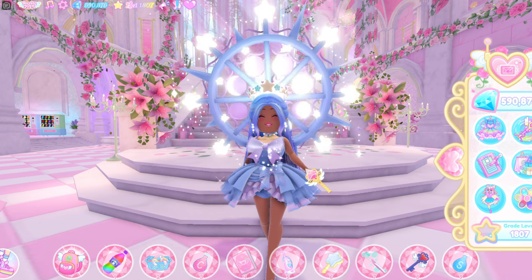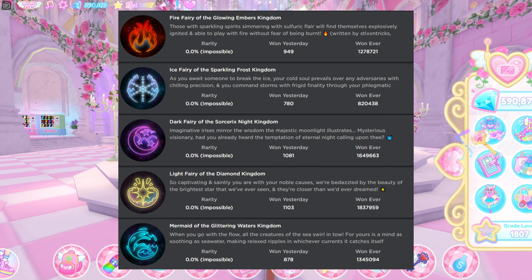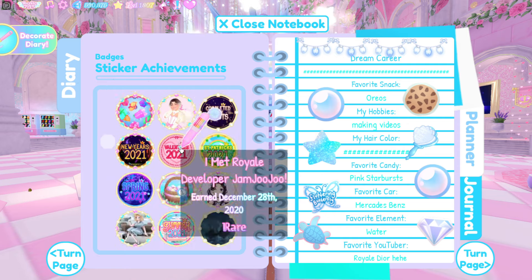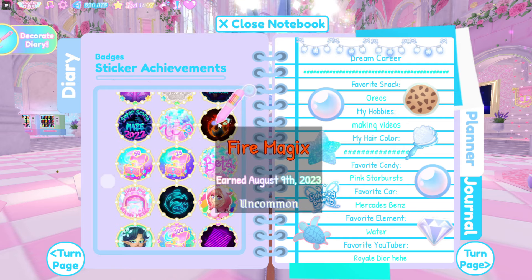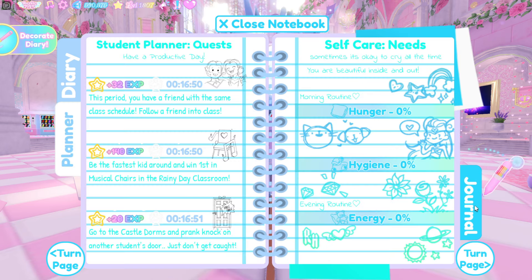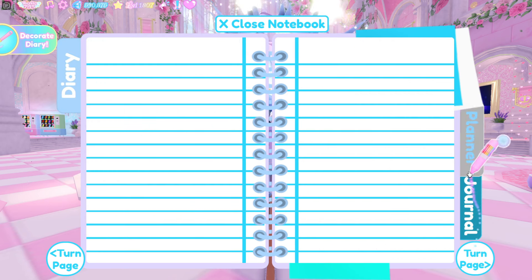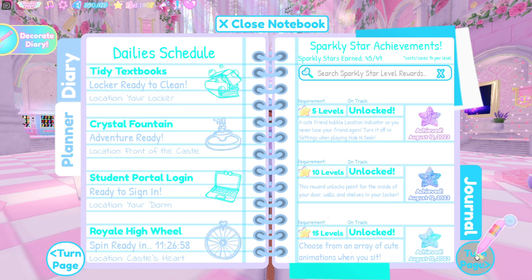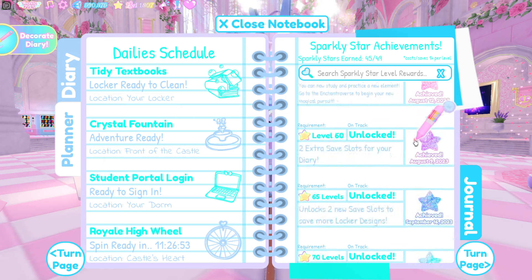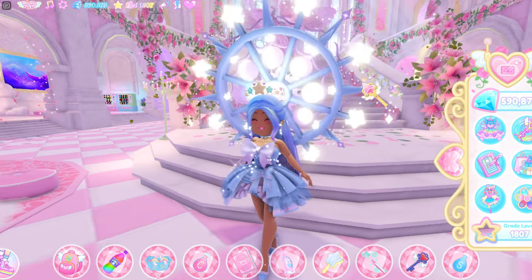The next badge is the element badge. I have the fire element and also the water element. How to get these two element badges is by going over to your journal. In your journal it should show you your sparkly star achievements. If you go down, you can actually unlock your levels, and the more levels you unlock, the more elements you can basically unlock.